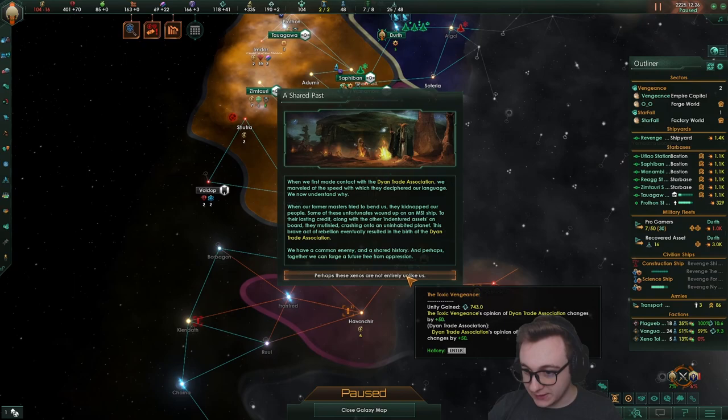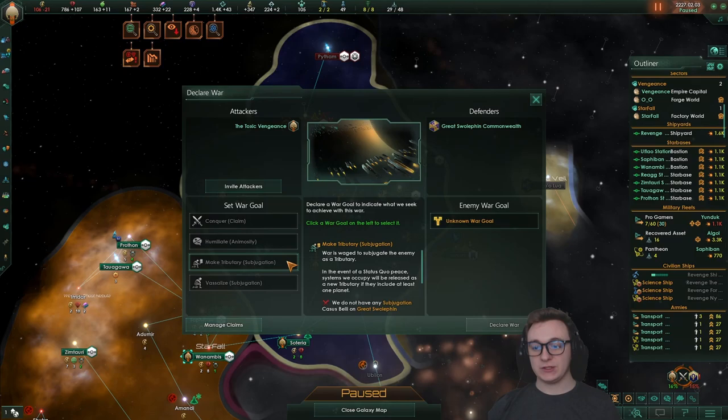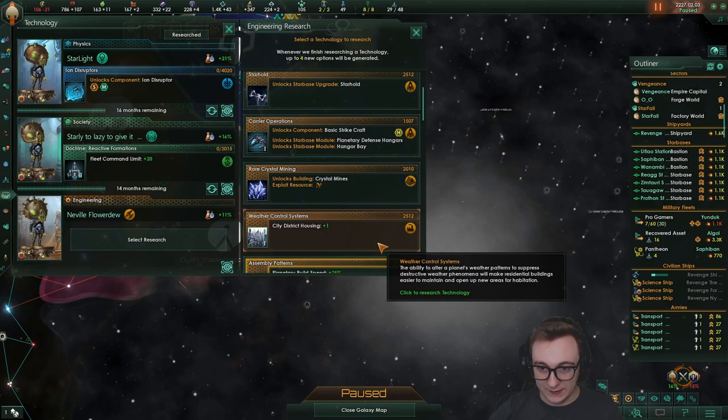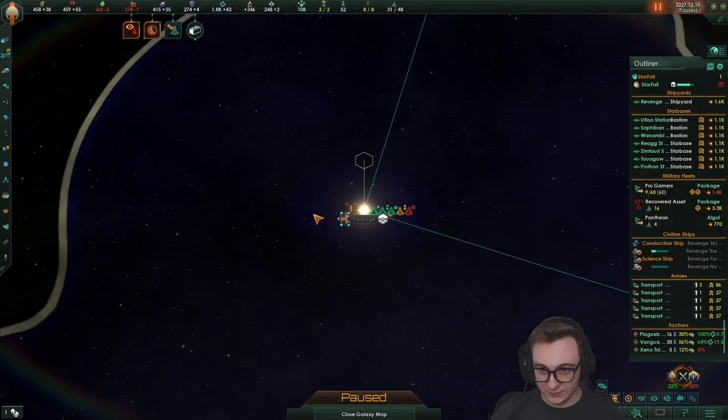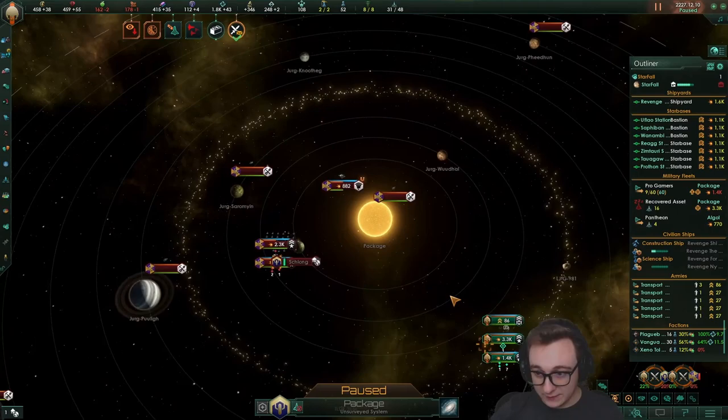They're going to beat us to it — please lose! Unless I declare war on the Swolfins, I could maybe kill the Astidi as well. I'm just getting loads of ships from events, which is nice. The play I have to do is declare war on the Swolfins, or they're going to take the Astidi as a vassal. Let's claim their capital — we can conquer them, stop them taking over, and hope we win. We can just whack on exotic gas bonuses and hope we win.